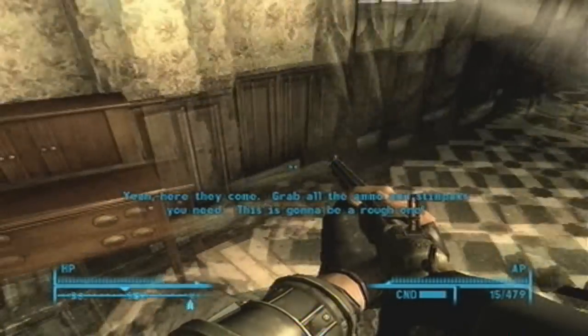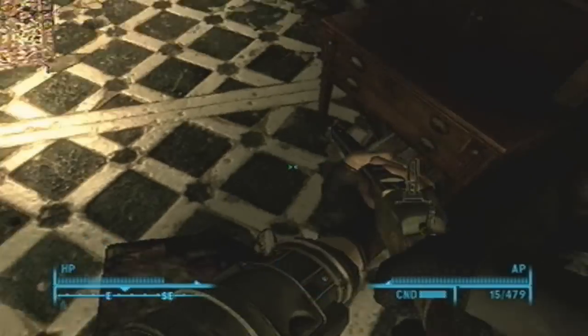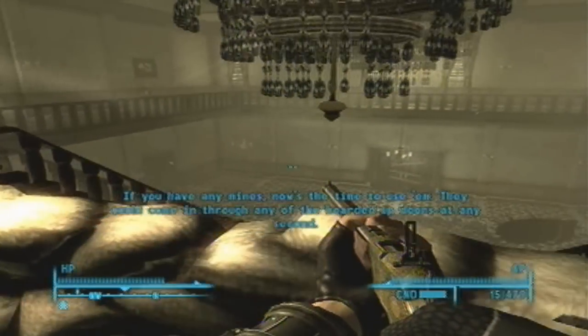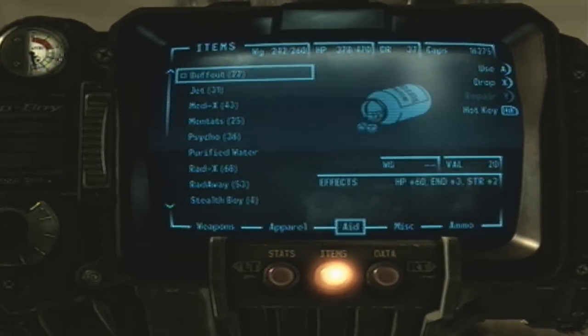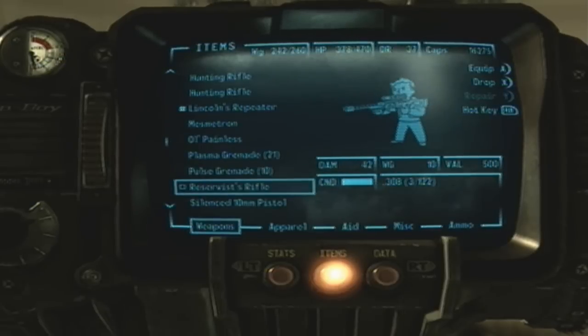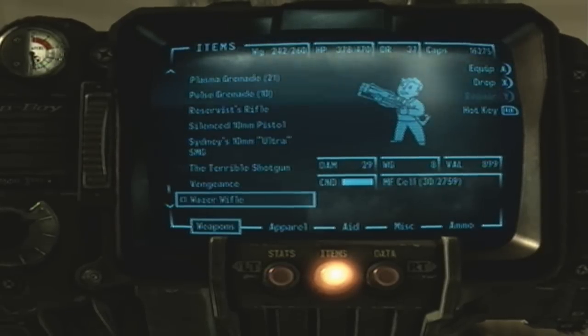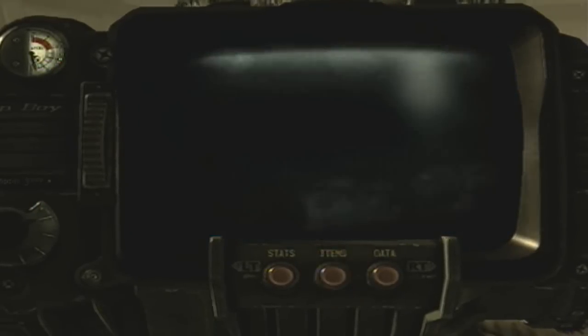Desmond tells you to grab everything that you can. There are some frag mines in that mine case right there. And what you can do with those is go and plant those all next to the doorways. That will make your fighting easier. On other difficulties it will help. On this difficulty... no, no, no. It didn't help.